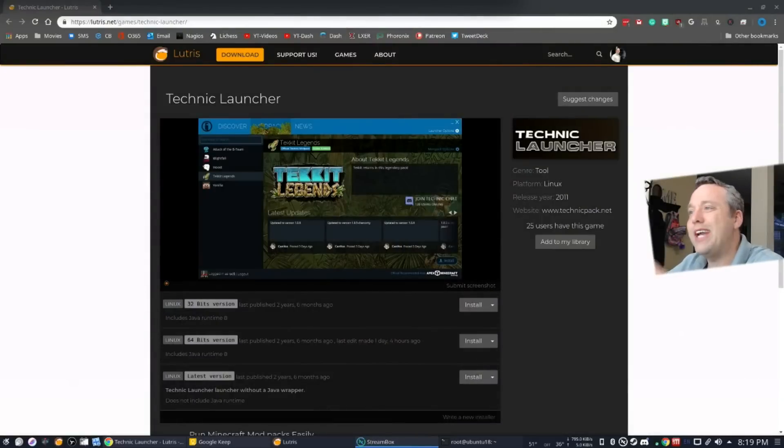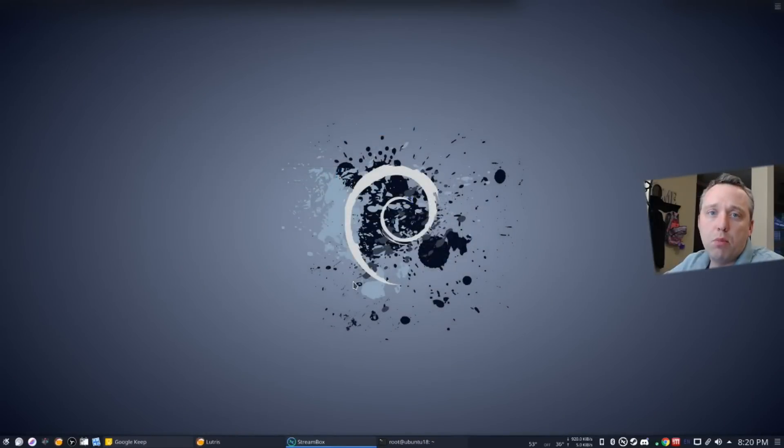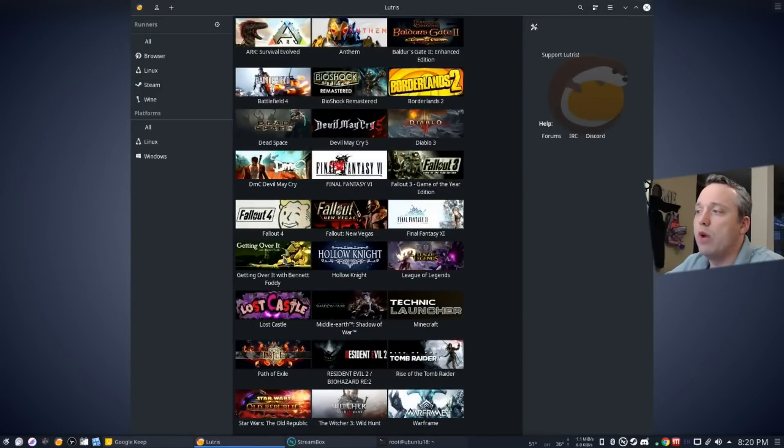To start out here, we need to go ahead and download the Technic Launcher. It is a fantastic utility where you can launch and load modified and older versions of Minecraft really easily with just a click of a button. To install it, just go to Lutris, to this webpage — the link will be down in the description. Feel free to click on that, then simply click Install. Once that pops up, install the program and it'll be right in your Lutris under Technic Launcher.